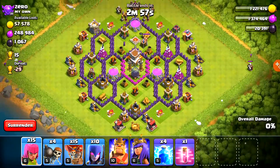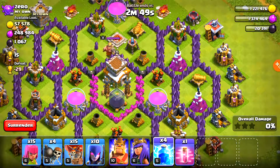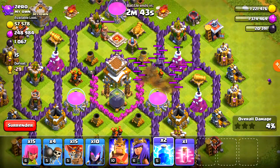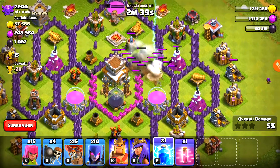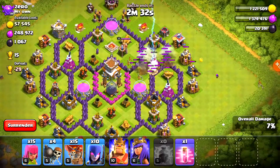Let's just attack this easy raid - I know it's going to be easy. Not really much of a waste of elixir if we could get a three-star, because he has a lot of loot. We have four spells. We're not going to be able to take it out with two, so let's put this one down the middle to take out the mortar, and then use the last one here on this wizard tower to decrease our chances of dying.